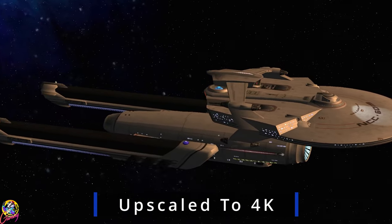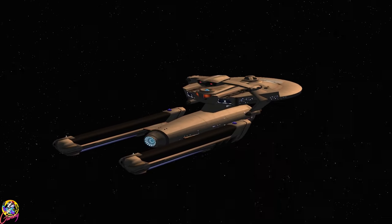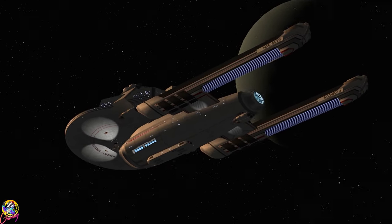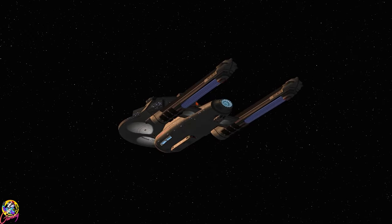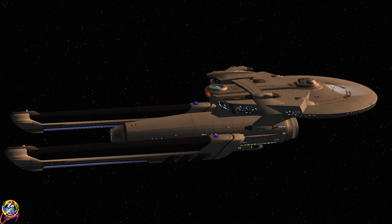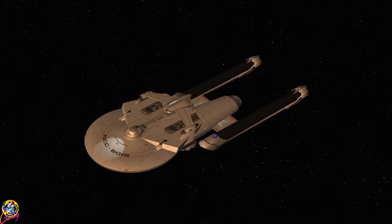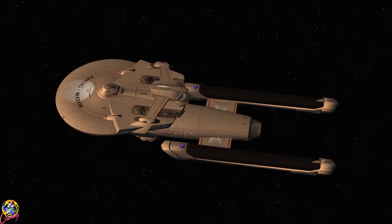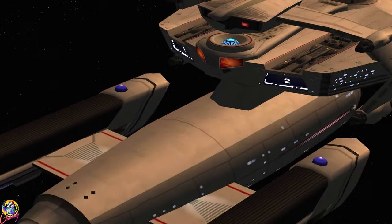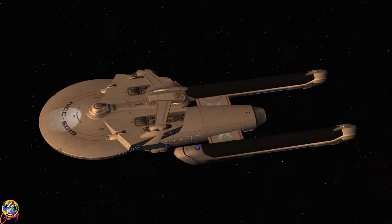Hey guys, Retro Badger here. In this video we're going to look at the USS Gunslinger. The USS Gunslinger has been tasked with scaring off some Orion pirates who are currently encroaching on Federation space. The ship, as you can imagine, is incredibly well armed. It has the ability to fire multiple phaser arrays onto one target, and it can fire a very large number of torpedoes. I feel Starfleet would use this ship to project power rather than to start a fight, but it's more than capable of defending itself.